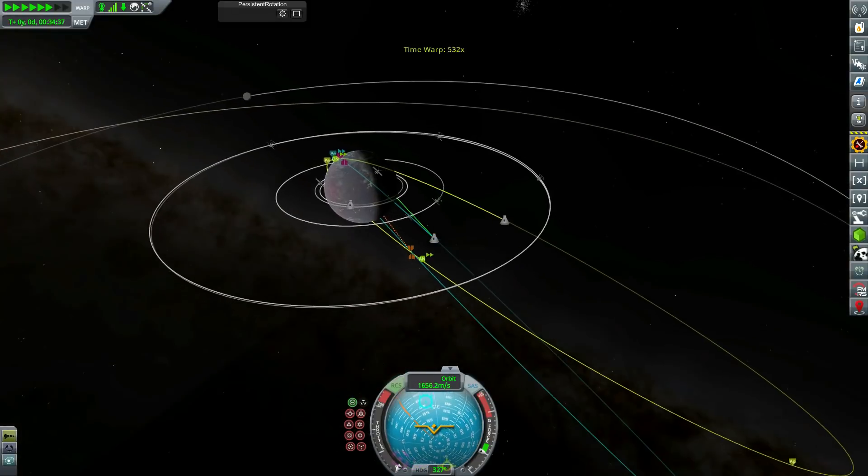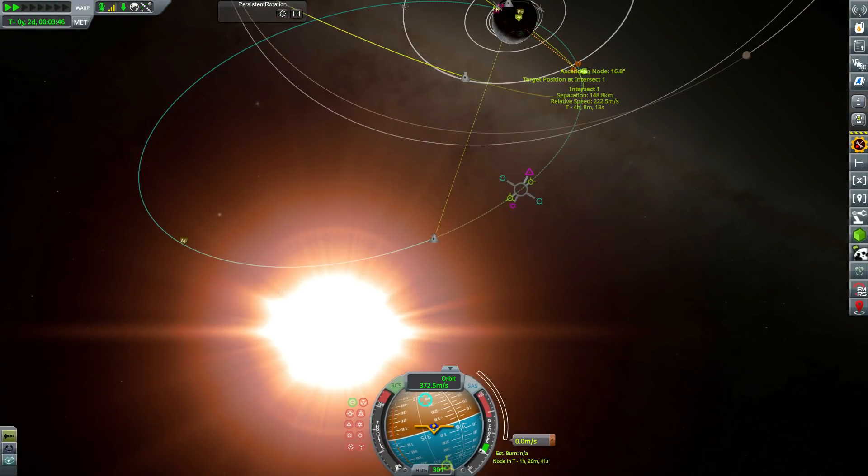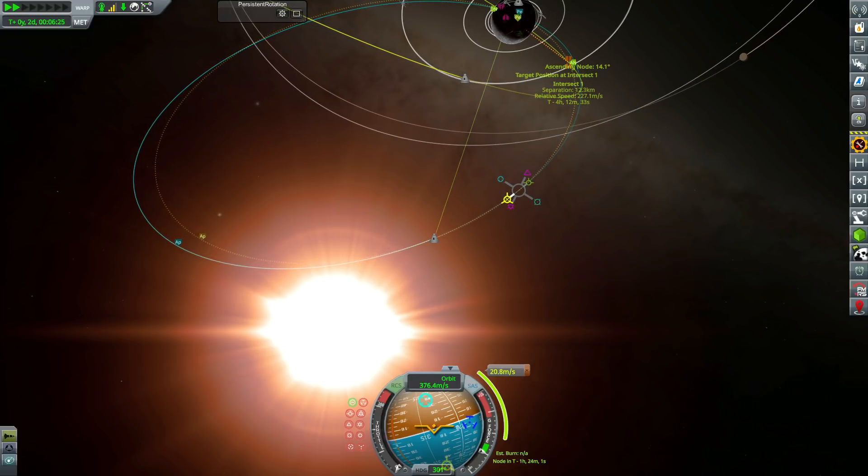Getting a beautiful view of the Aurora there as we rocket out into the heavens to rendezvous with Prometheus 1 and Brisinger. Heaving around a 150-tonne asteroid really is quite a lot of work - I probably should have just sent this spacecraft up first, but it's a bit of an adventure.